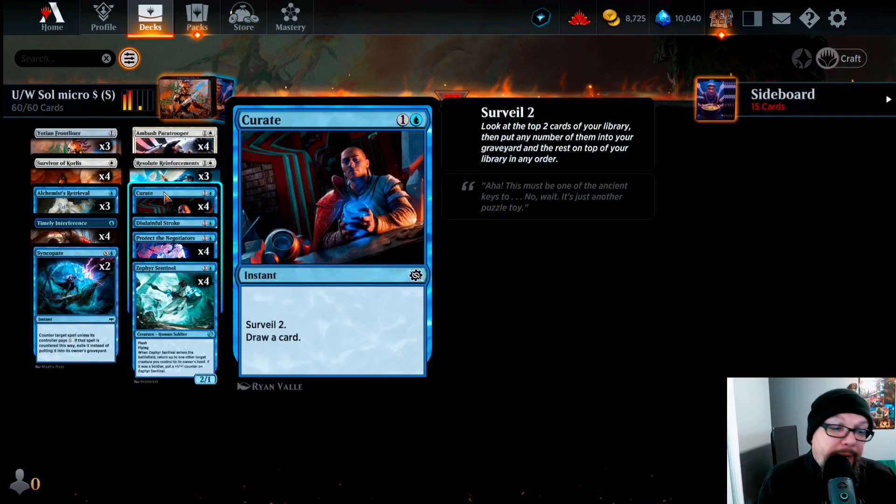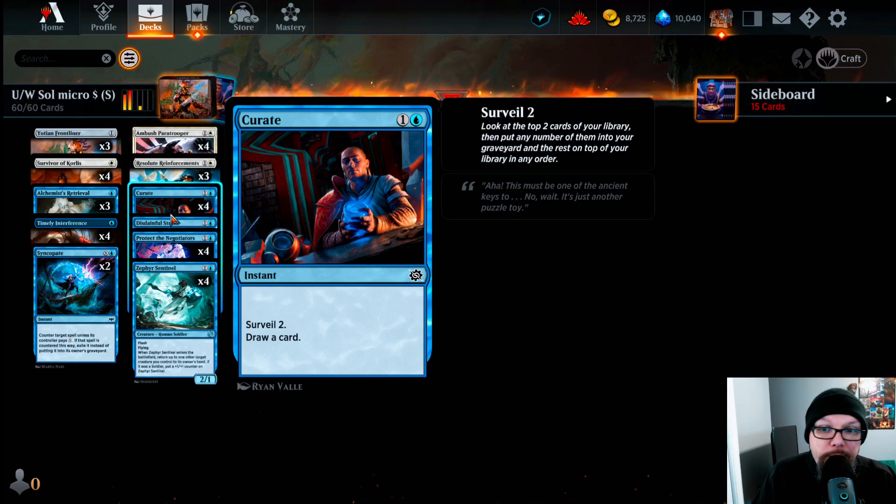Now we're playing four Curie — an instant for one and a blue: Surveil 2, then draw a card. So we get to see if we like the top two cards, draw one, or if it's two lands and we're flooding out, we can get rid of those and hopefully the card we draw next is something we need. Curie is a five-cent card.